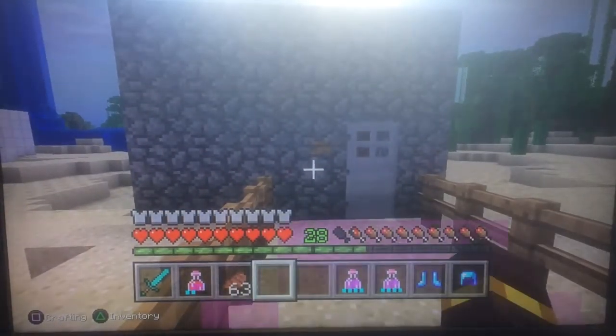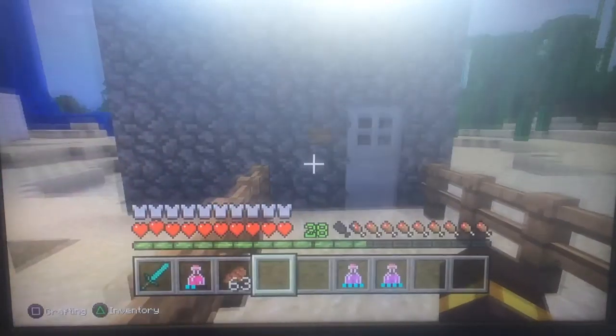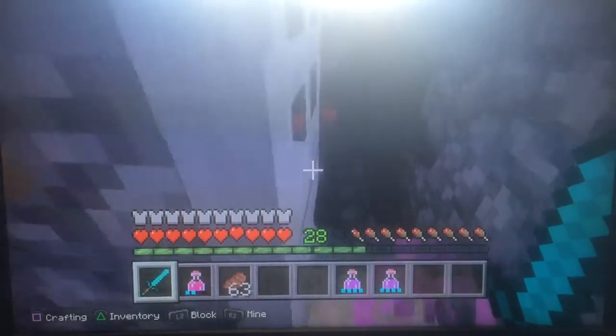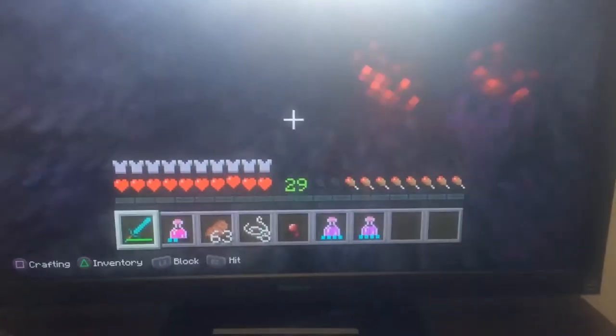Next up, we get a better helmet, a better sword. Change it. And regeneration and healing. All right, so take this stuff off and put on the new armor. Looks like we're going to be fighting spiders. Let's go.